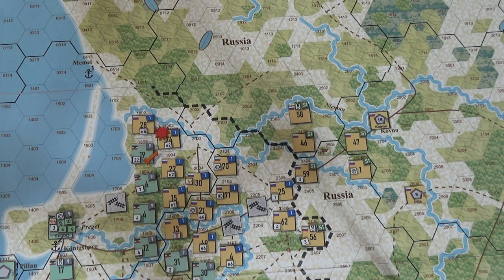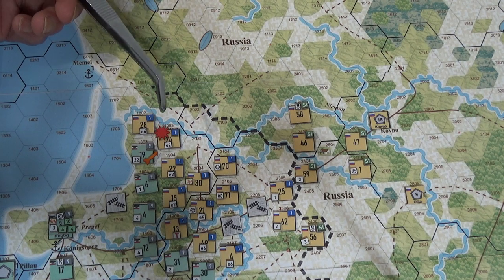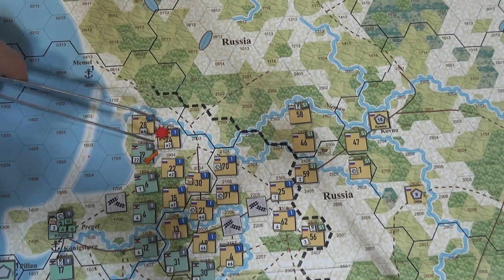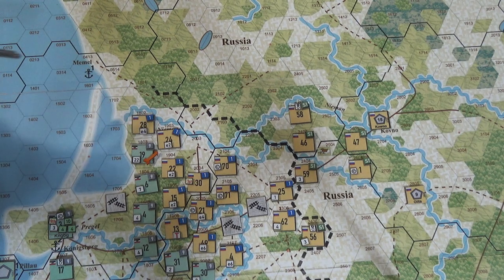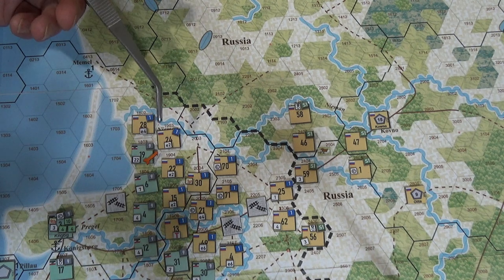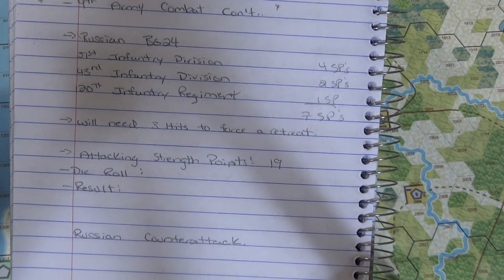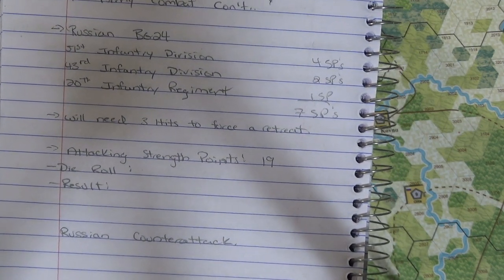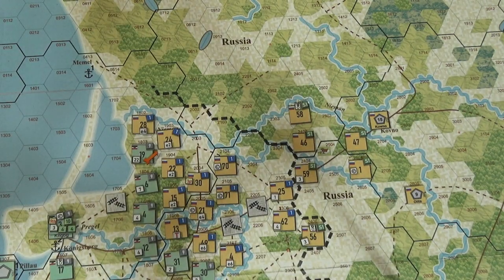Let me read out what's going on here. The Russians are defending across clear terrain. It's the German 9th Army — they're going to use four supply points to supply 16 strength points, with the remaining six strength points unsupplied, for a total attacking strength of 19 on mission 24. The Russian Group 24 is the 51st Infantry Division, the 43rd Infantry Division, and the 120th Infantry Regiment — a total of seven strength points.